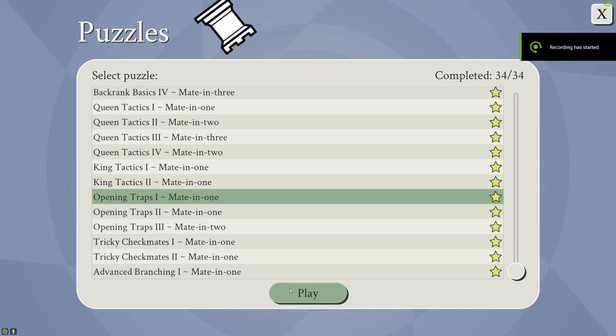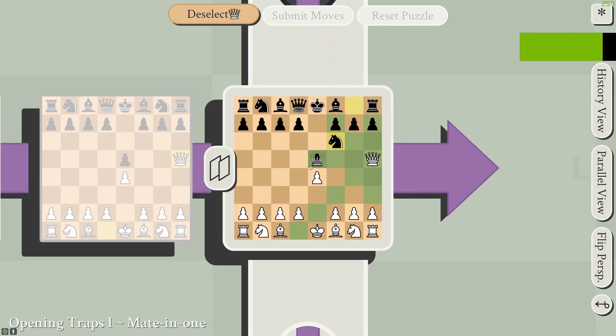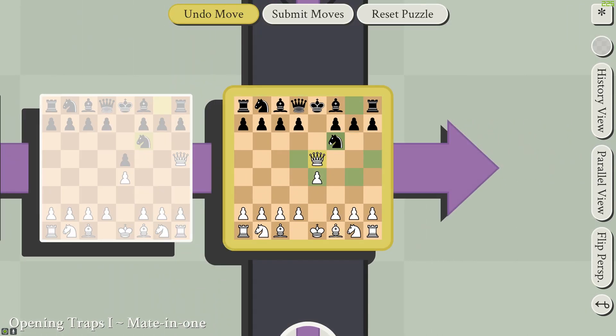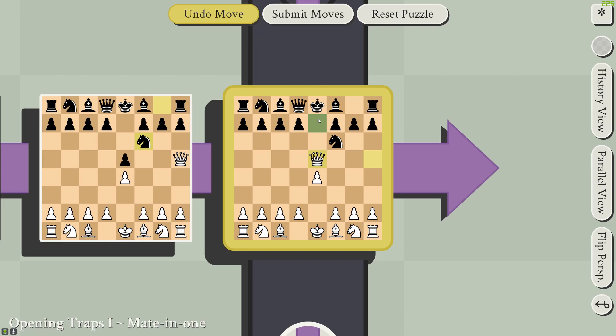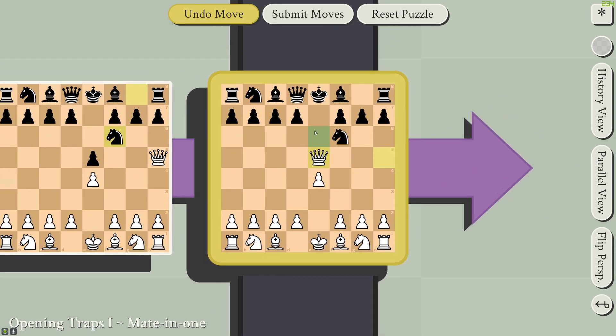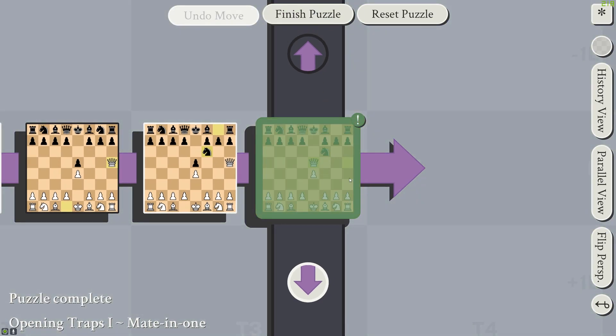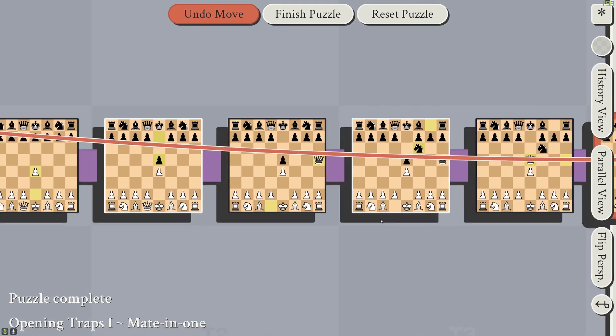Now on to the opening traps. This first one might seem deceptively simple — by moving the pawn here, the king is currently in check, not checkmate, if you're playing regular chess. But because we're playing 5D chess, this queen is actually attacking the past version of the king.